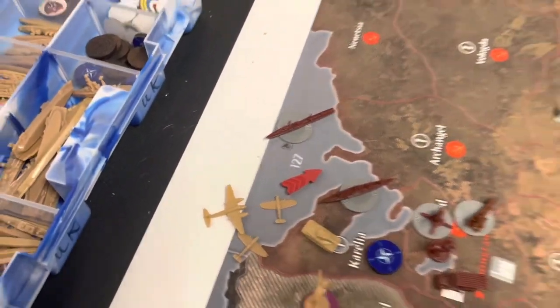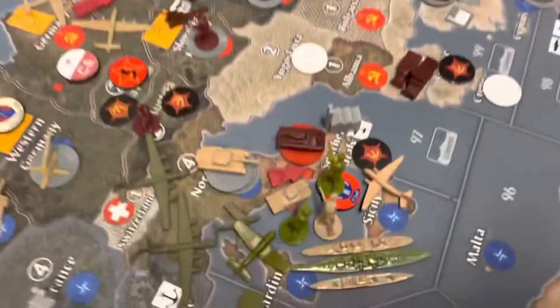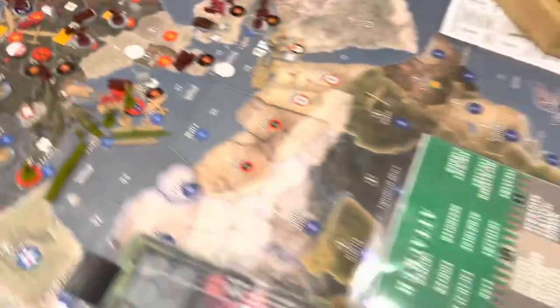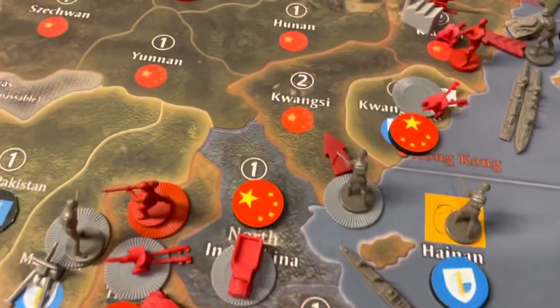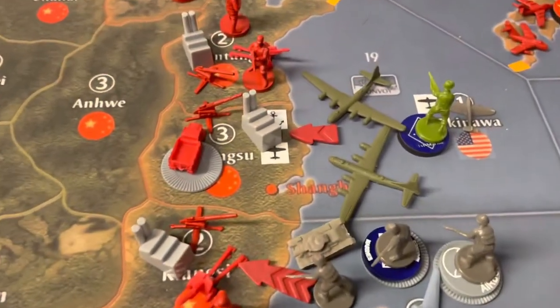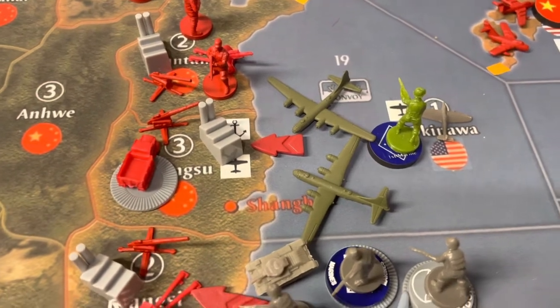Going over the board for the attacks. NATO is launching an air raid against the Russian fleet in the north. They're launching a bombing raid against Poland. The Allies are launching a massive invasion of southern Italy against those seven Soviet tanks. Going over to Asia, Sato is launching a raid into Guangxi and an invasion of Qiang Siu. And the U.S. bombers are going on a strategic bombing raid against Shanghai.